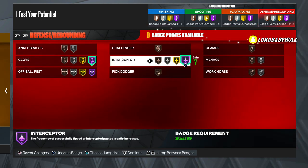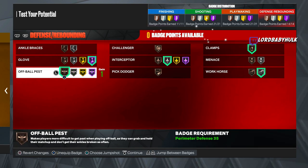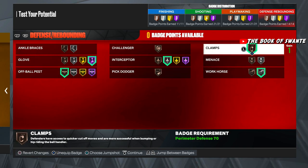With your extra badges you could do something like this for shooting. Hall of fame interceptor — I haven't really tested it yet, and I don't see locks getting a lot of steals with it, so I'm not sure it's worth it. You definitely need off-ball pest at least bronze, workhorse silver, and clamps bronze. That'll help you tremendously. Make sure you subscribe if you're new, hit that like button, turn on notifications, and let me know what builds you want to see next.